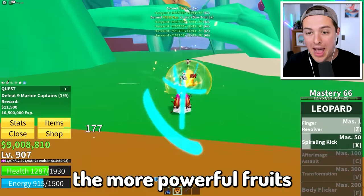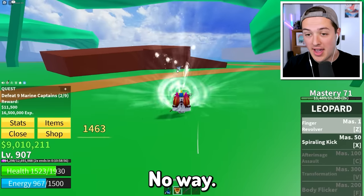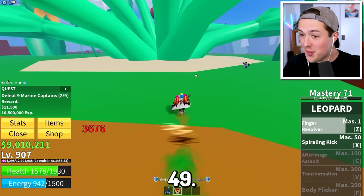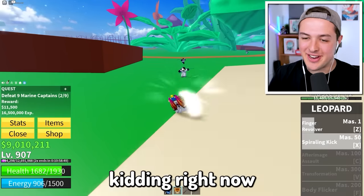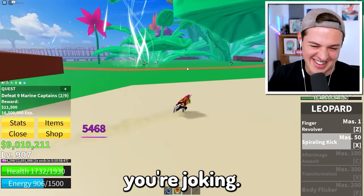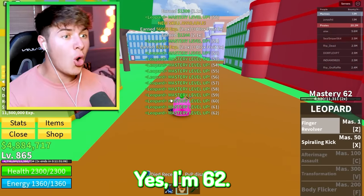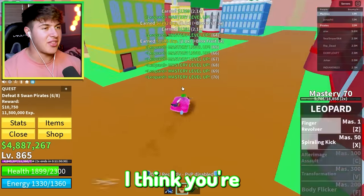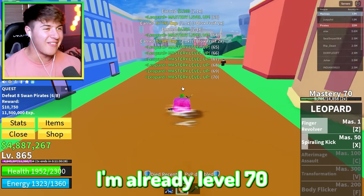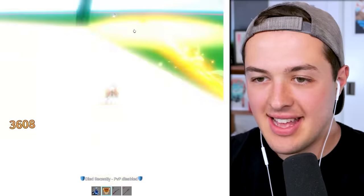Hey Adam, what level are you? 49? No way! This Finger Revolver is so hard to kill people with — they gave me level 49, not 50. Finally I'm level 62! Spiraling Kick might be one of the best abilities ever. Jack, I think you're in last place now because I'm already level 70. I'm not even close — I'm level 85 already!